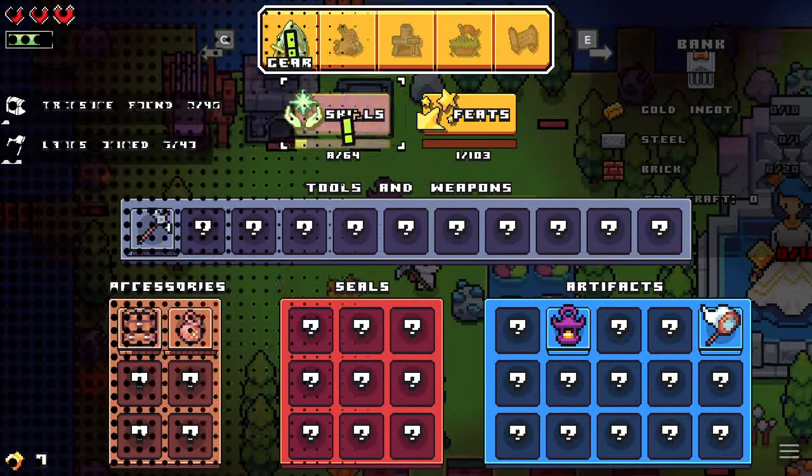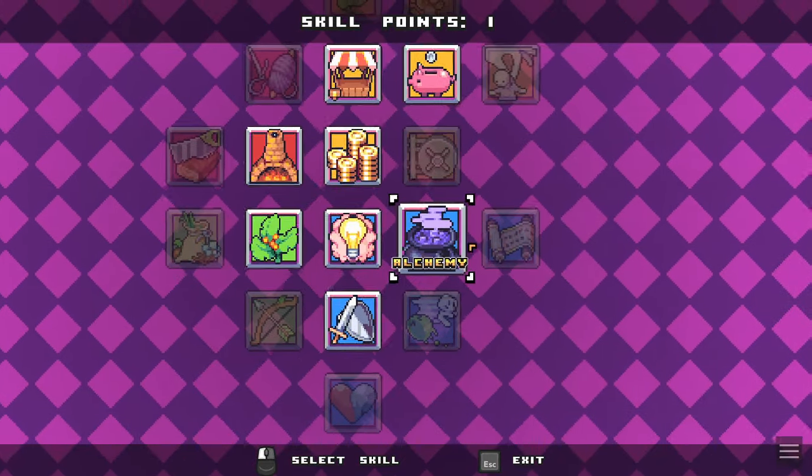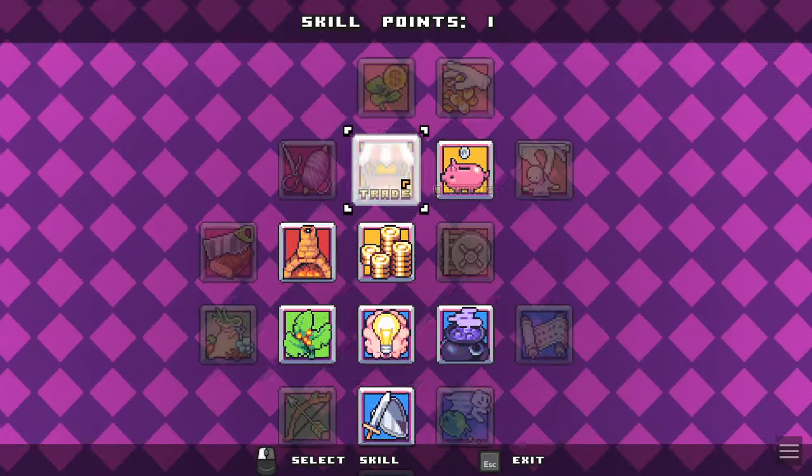Oh, look at that — they give us a level up. Let's go into skills. Oh, and we need to check out the cauldron. Don't let me forget that.